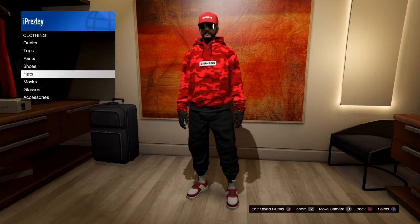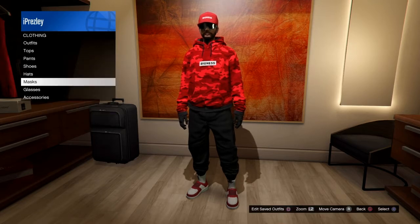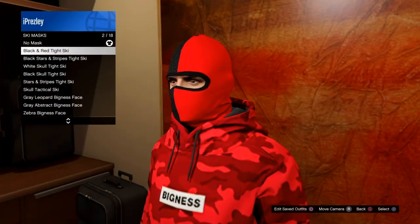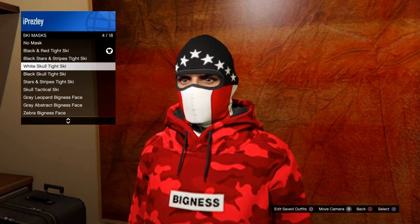This is the important part: make sure you save the outfit because we're going to be doing the telescope glitch, just like the last one. Head over to masks, go to ski masks, and pick the black and red tie ski mask — or choose a different type of red mask.